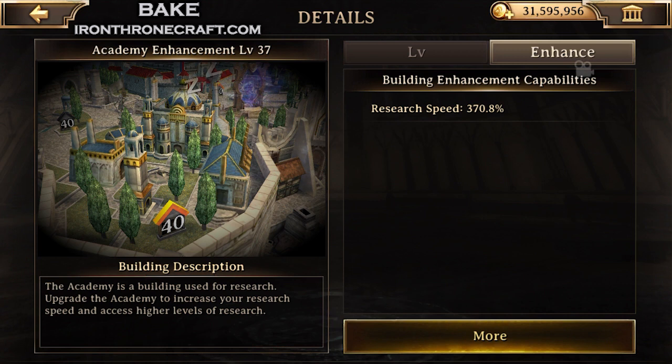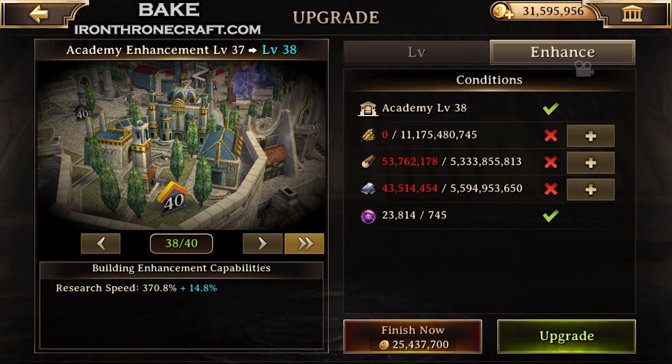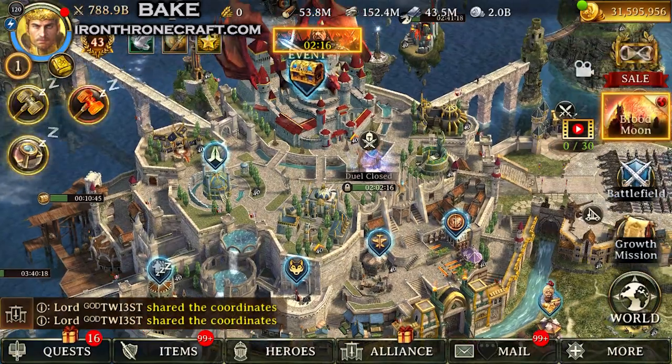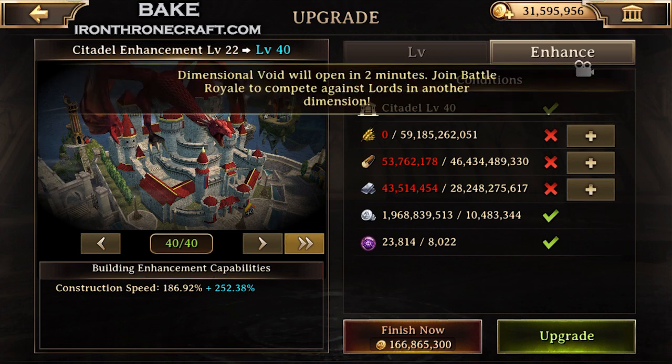For me, I'm not going to focus on my academy or stronghold until later on, because the academy is just going to give you more research speed — 370% if you take it up to 40. And taking your castle up to level 40 gives faster construction speed. See how expensive that is? 48 billion iron for me to get an extra 68% research speed. That's a lot of resources for not that much research speed. I'm also not going to be focusing on my citadel — it's only level 22, and taking it to 40 costs 46 billion wood, 10 billion silver, and 28 billion iron, though you do get a lot of construction speed out of it. Maybe eventually if they keep releasing resource packs.